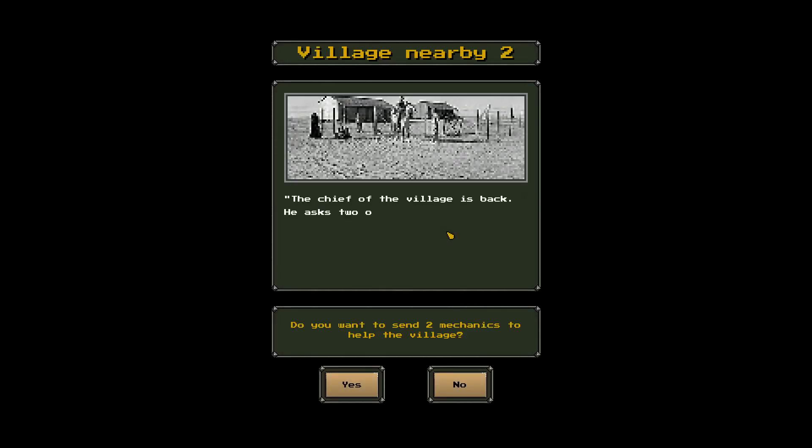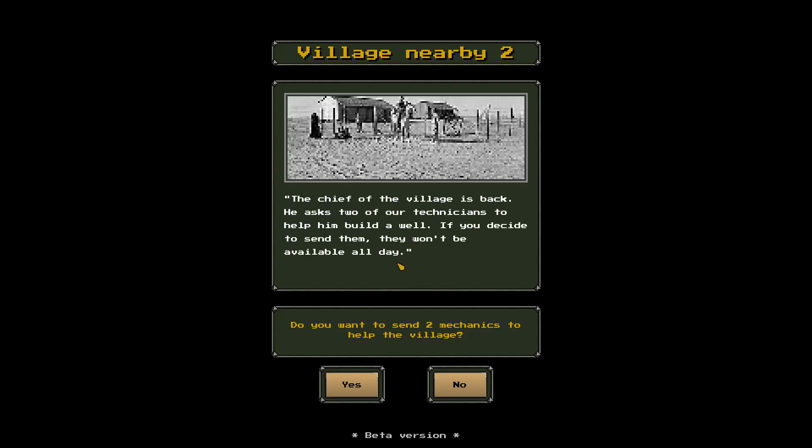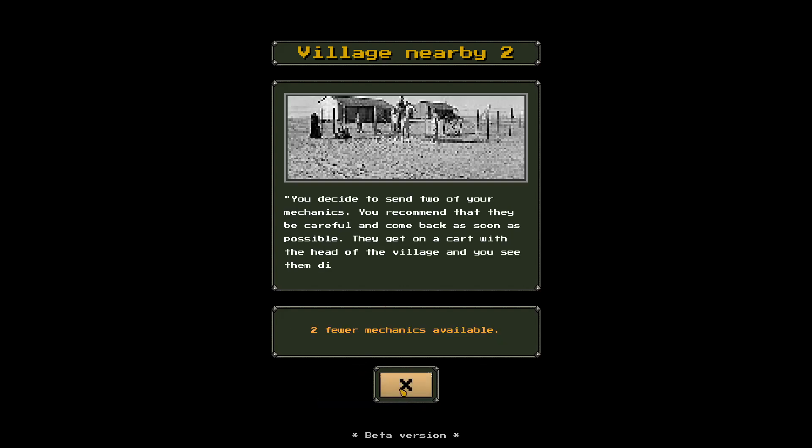The chief of the village is back — the bad fruit chief. He wants two of our technicians to help him build a wall. If we send them, they won't be available today. We always have more technicians than we need, so why not help the locals?